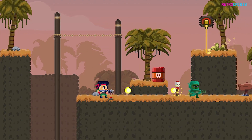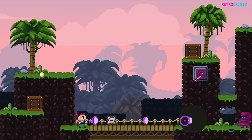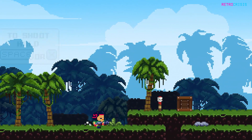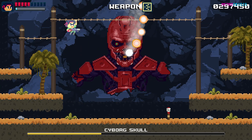But even for casual players, 100% completion is very achievable. The controls are super simple — you move left, right, jump and shoot, and if you kill enough enemies you can power up a crazy energy blast, which can be helpful on boss battles.